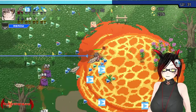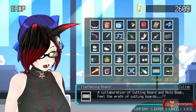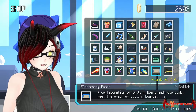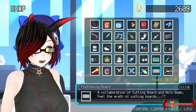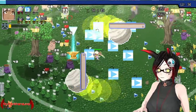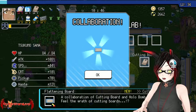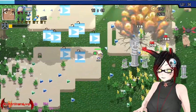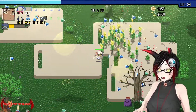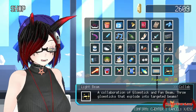And finally the Flattening Board — a collaboration of Cutting Board and the Holobomb. Feel the wrath of cutting boards. Not the best collab weapon in my opinion, but let me show it to you. Actually, the Flattening Board — look at this — this is in my opinion the ultimate collab. It just destroys everything.